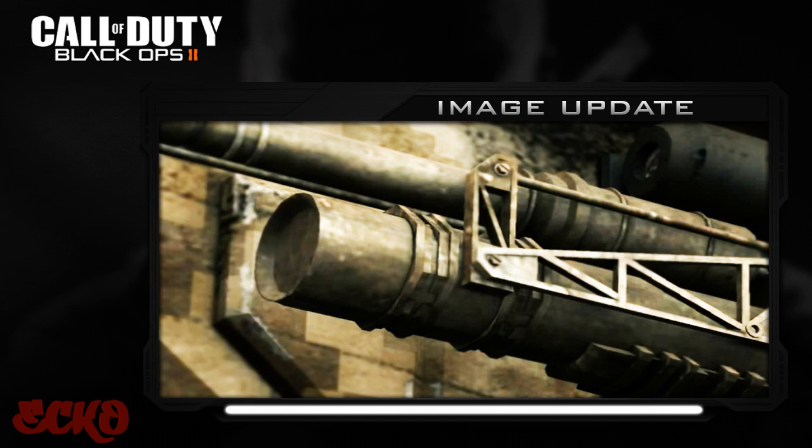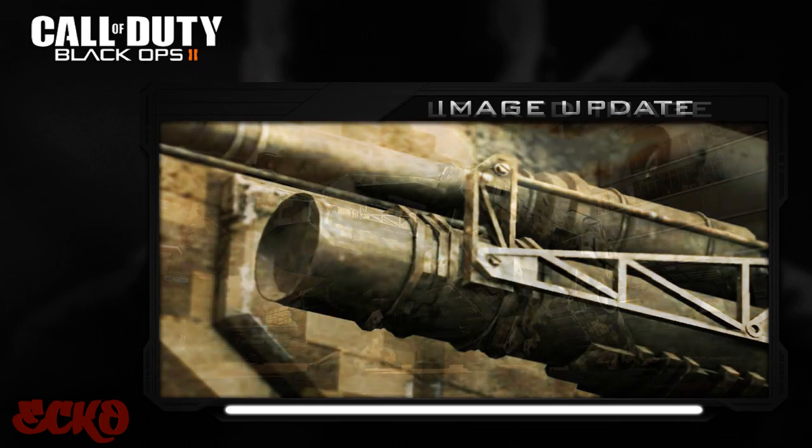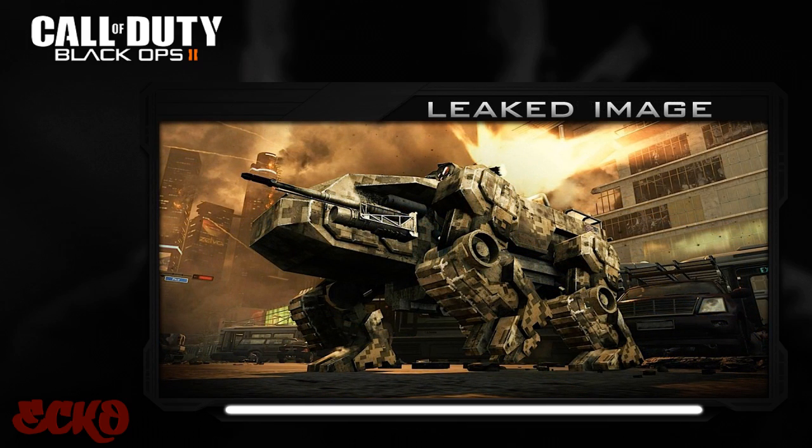But for now, look at this image. This image was basically hanging around call of duty.com and people were like, is it a sniper, is it a machine gun? You can't really tell because it's zoomed in so far. My opinion was it was a sniper. But look at this image I got from the internet — this shocked me. It's like a rhino-type vehicle, and on the front of the vehicle you can see what was in the first image, but enhanced. This is definitely going to be insane because Black Ops 2 is 100% set in the future.